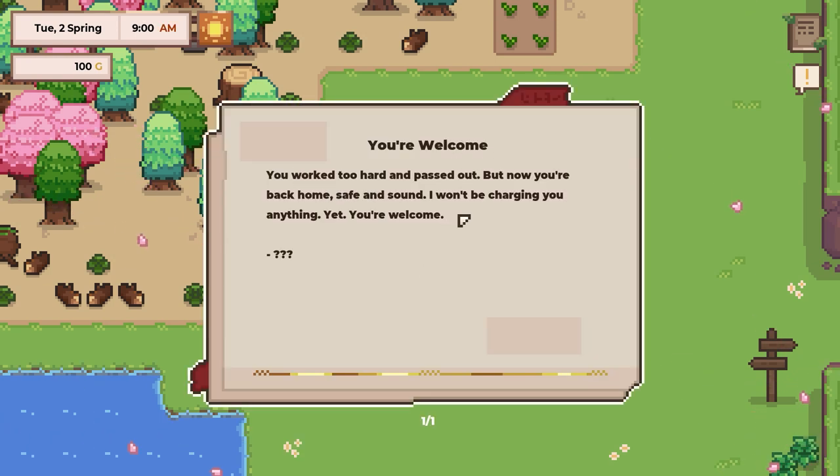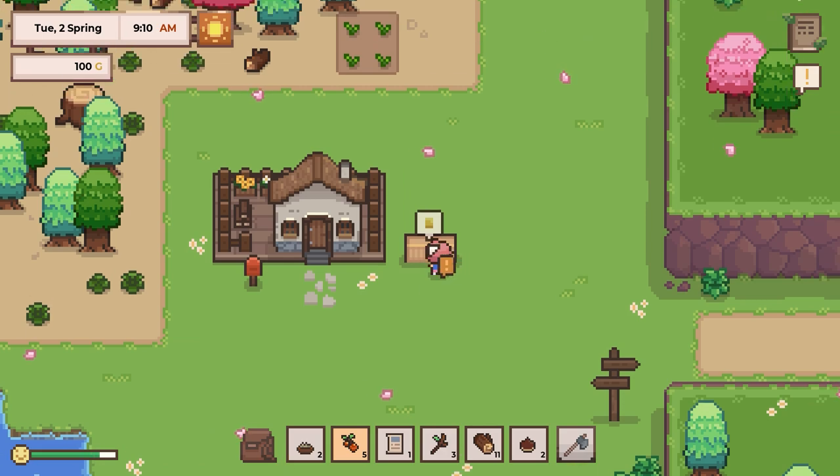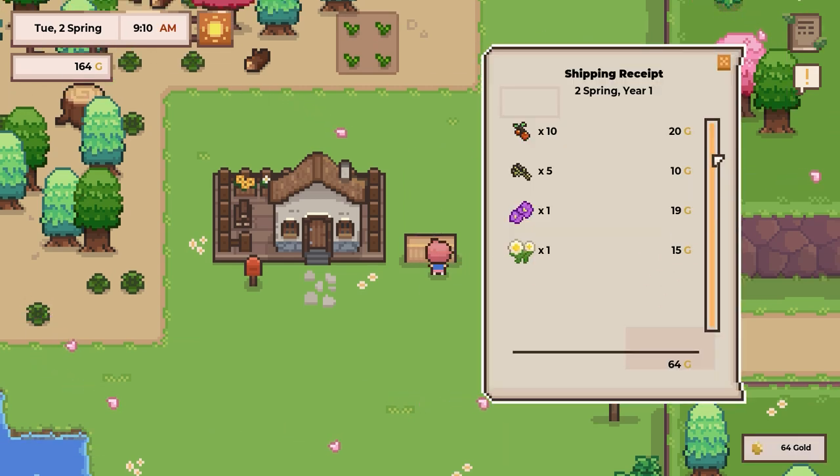You worked too hard and passed out, but now you're back home safe and sound. I won't be charging you anything yet. You're welcome. Yet. And we've got to get our cash — that's a nice way of doing it. So we can see our shipping receipt. 64G. Very good.